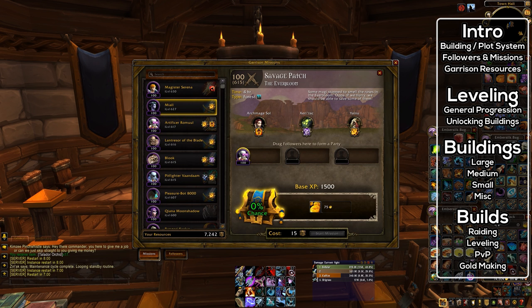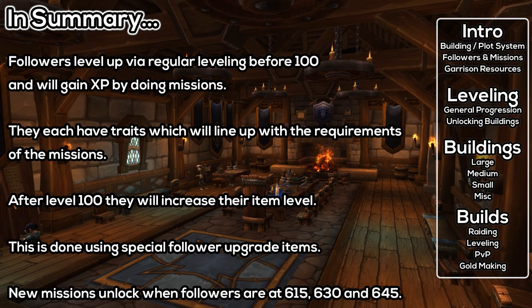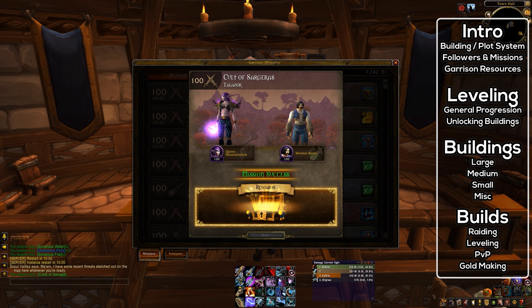At level 100, followers get more powerful by increasing their item level rather than leveling up. This is done via special gear upgrade items, which you get from some missions, from the salvage yard building, or from the bunker slash war mill. Upgrading your followers will unlock harder missions that can reward dungeon or even raid quality gear. I'm currently working on a guide which contains every single follower in Warlords of Draenor, so be sure to subscribe or check back.